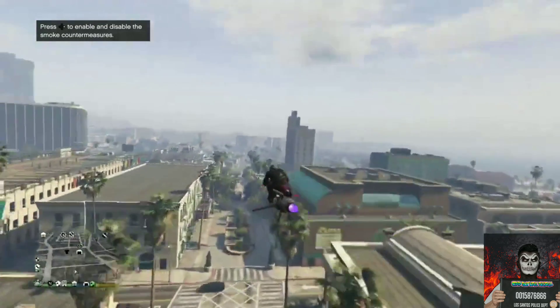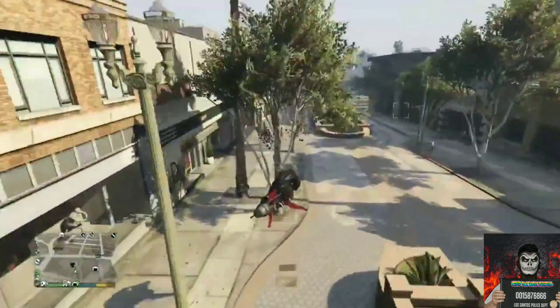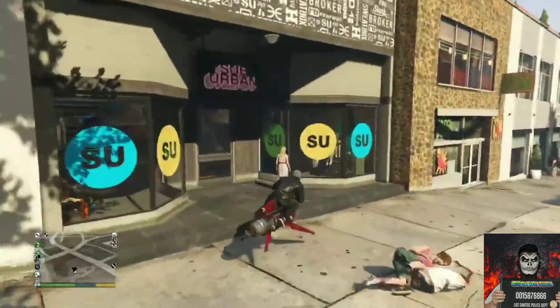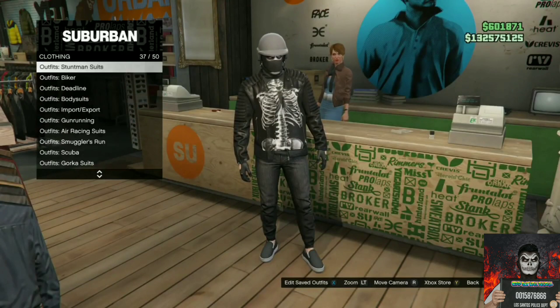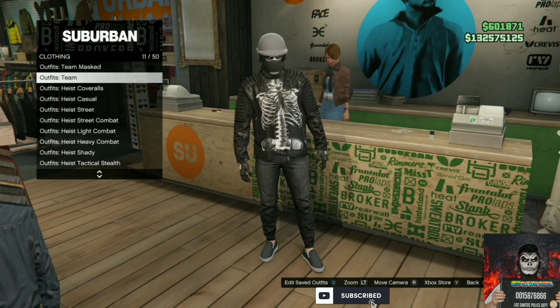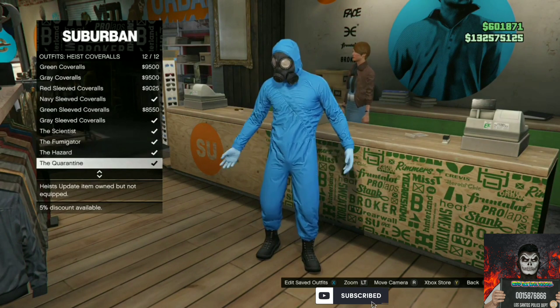For the fourth clothing glitch, I will be showing you how to save any color heist coveralls. Make your way over to the nearest clothing store, go to the front counter, find the heist coveralls section, and purchase any of the heist coveralls with a gas mask.